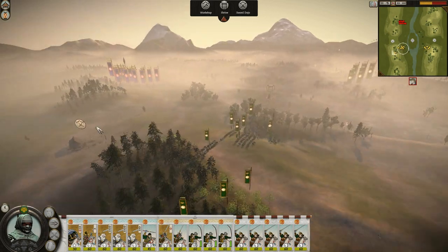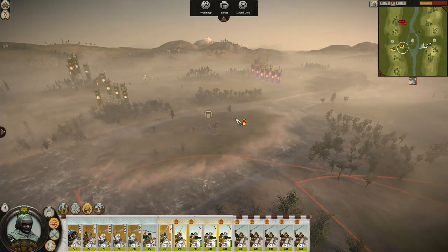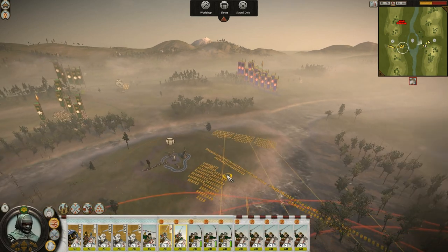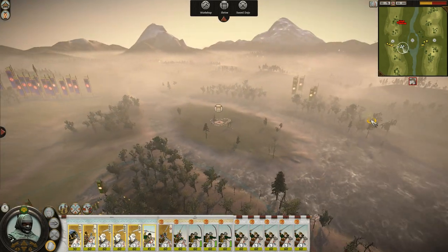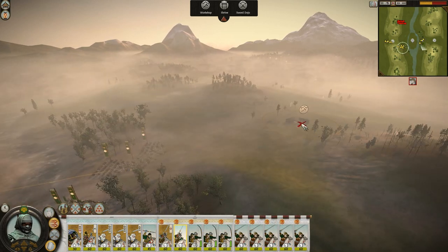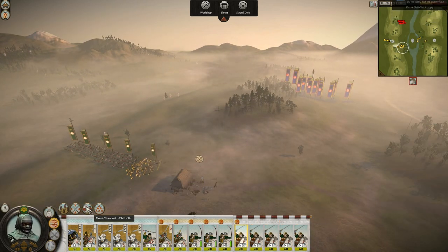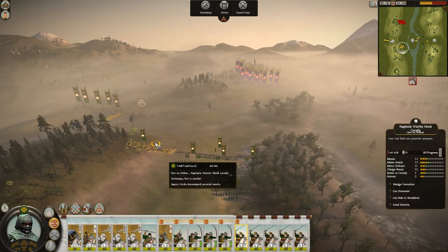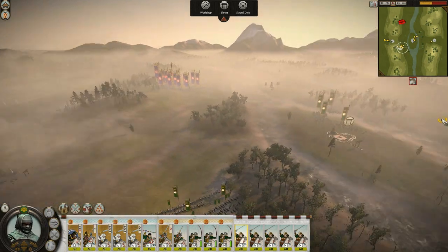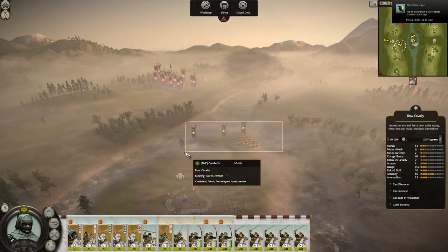My opponent is sitting idly, not doing much. Step one — get the bow cav there, get the Yari Cav there. There are three buildings. Let's start using bow cav. I'm going to have this unit dismount. You gotta keep this one close to them as well. Dismount there, dismount there, dismount there. Let's have some fun.